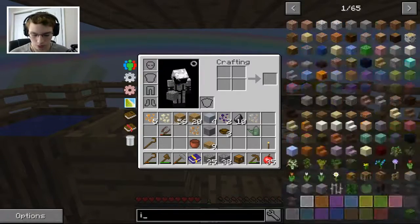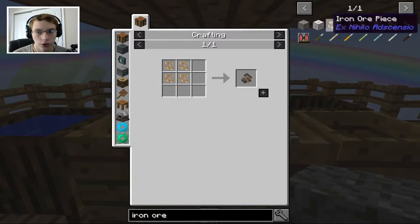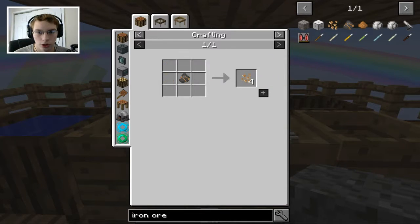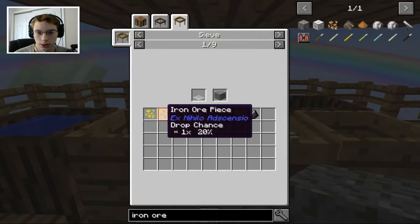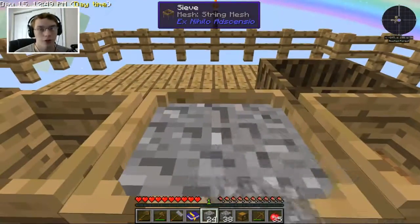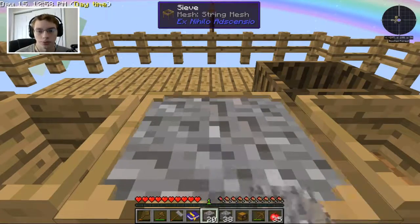What are the chances for getting iron chunks? It looks like there is a 20% chance for every one of them. So by the time we get through with this, we should have about 4 — by the time we do 25 pieces of gravel it should be quite a bit of iron. We are already down to 15 in just about a second.